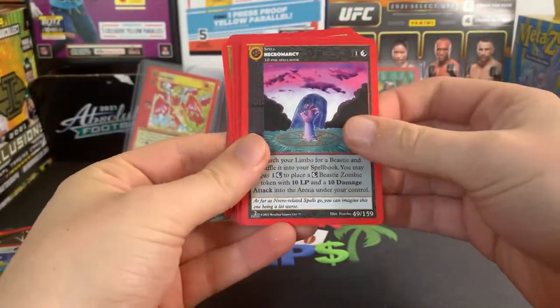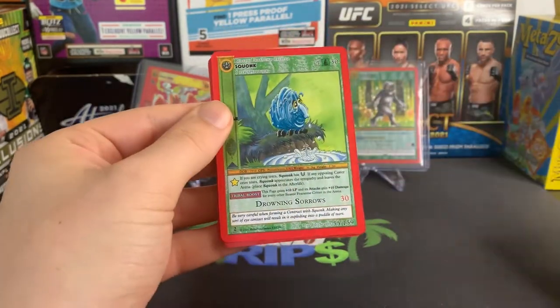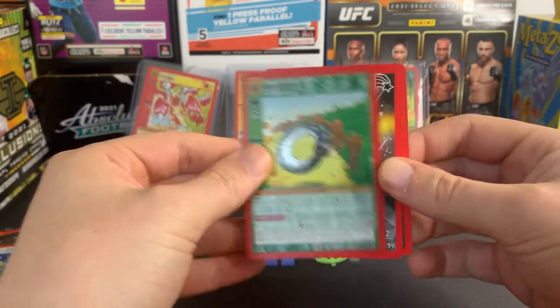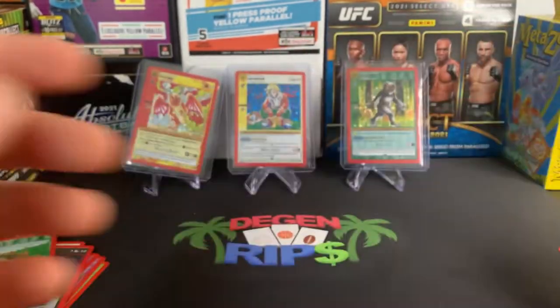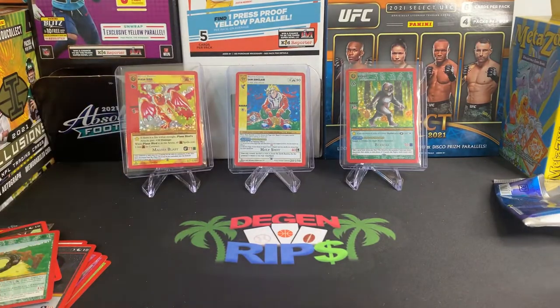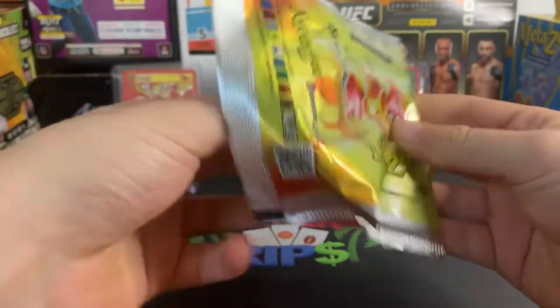Ghost Deer, Necromancy, Sewer Alligator, Crossroads, a Light Beam, a Squonk, a Hoopsnake, Reverse Hollow, Meteor Shower, Dark Aura. Maybe hitting the halfway mark now.